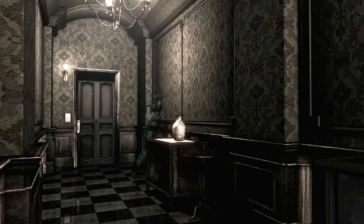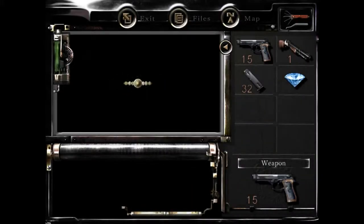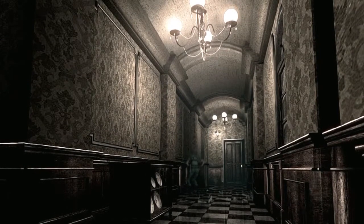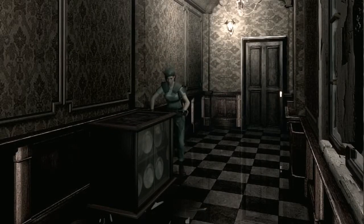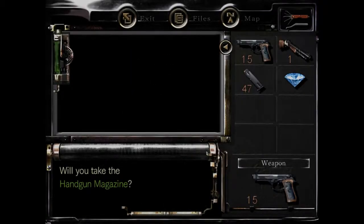One thing I also kind of learned while just running through the mansion is that you can actually push these and I could pick up this dagger that was underneath it — very nice. No, I will not take the dagger, I'm gonna leave it. And then there's also this one right here — you can actually push this one out of the way. Come on Jill, push! Maybe I can't push it that way, maybe I'm supposed to push the other way, which makes a little bit more sense I suppose.